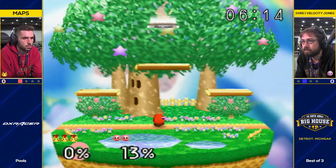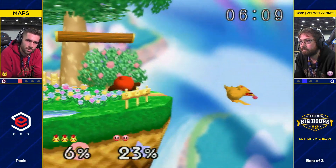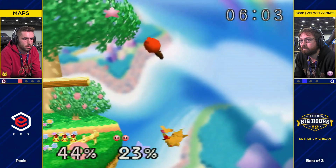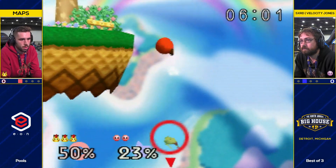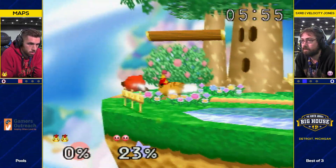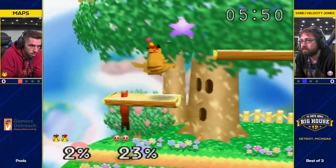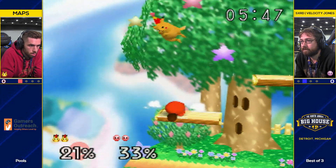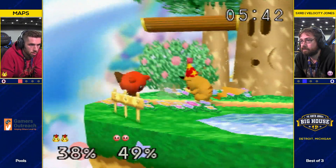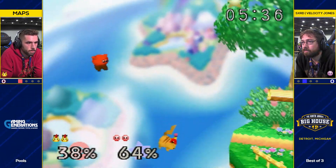Nice edge guard from Velocity Jones — just that one little nick, that one hit, no tech. No tech is definitely a legit strat; I'm a big fan in certain situations. Velocity Jones bought it right back. Kirby with momentum — it's scary, man, because you want to just run in and hit him, and then that's exactly what he wants and you just get punished. Mavs is just the tiniest bit late on that back air but ends up with a grab regardless.